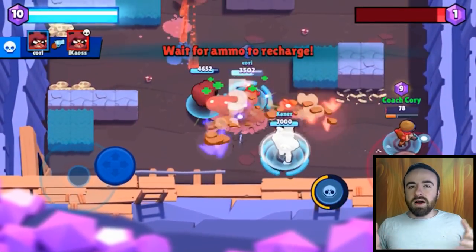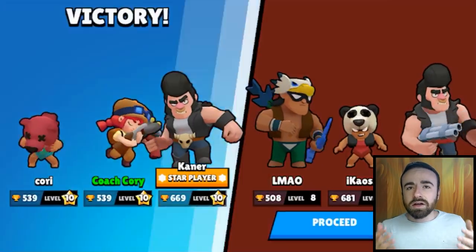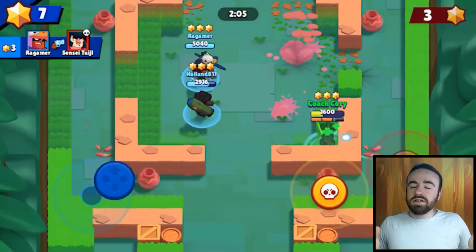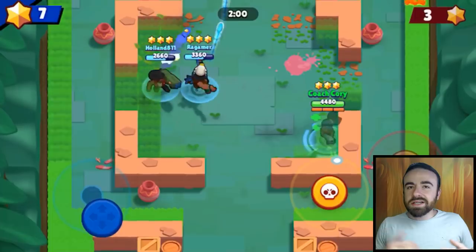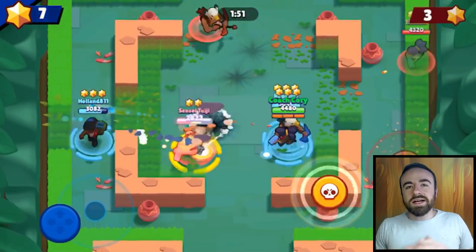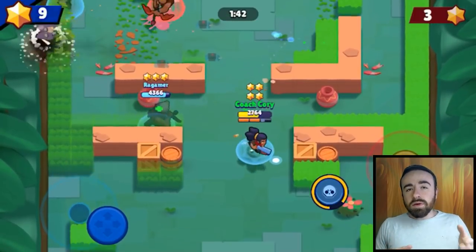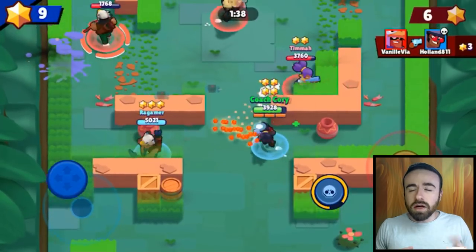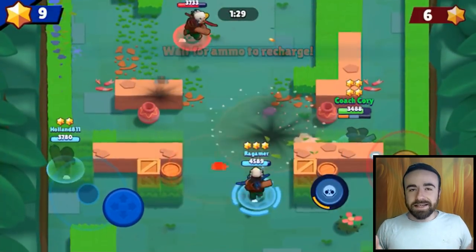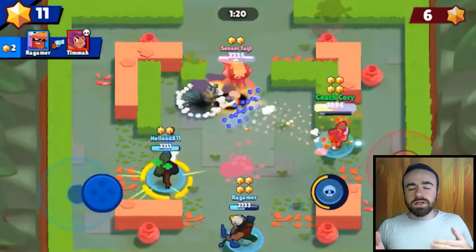Some other rules with auto aim: it always targets the closest enemy brawler. So even if you're a brawler with an area attack like Poco who can hit multiple people, it's gonna target the closest one — even if targeting a different direction could've hit two people. Same with any super, like Bull's super — it's gonna target the closest brawler, which may not be who you want. Also, if an enemy brawler is behind a wall, auto aim won't fire — even slightly behind a wall, even for brawlers like Nita or Poco who can shoot around walls. The only exception is throwers, who can throw over walls, so walls don't affect them. Keep all of this in mind when deciding whether to use auto attack.